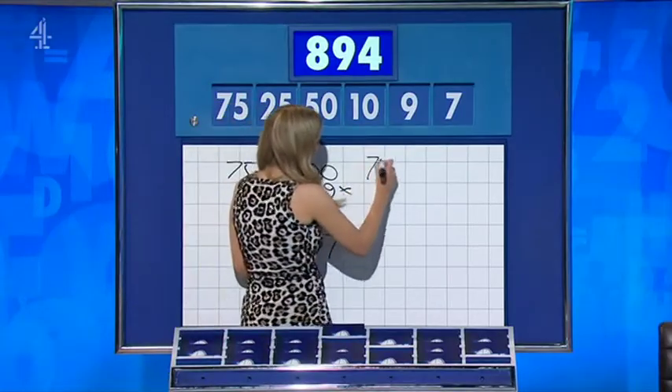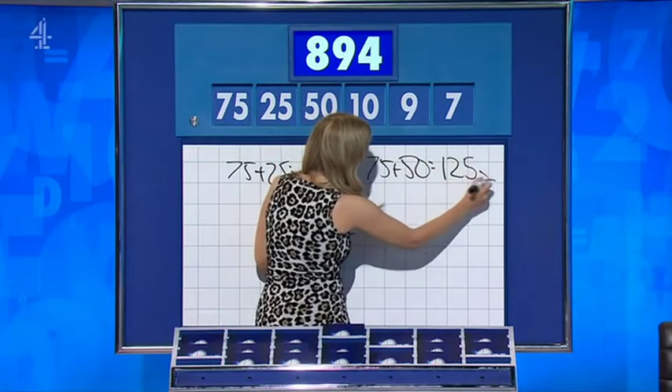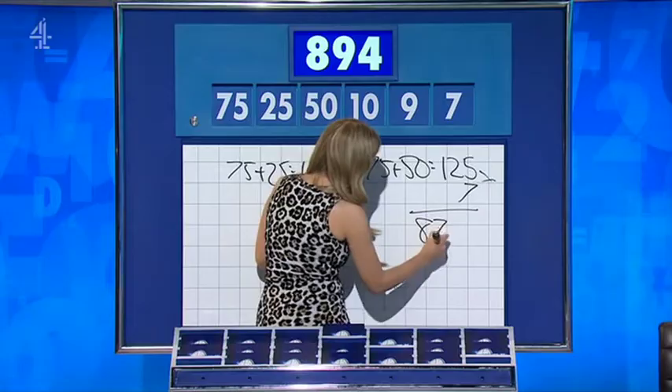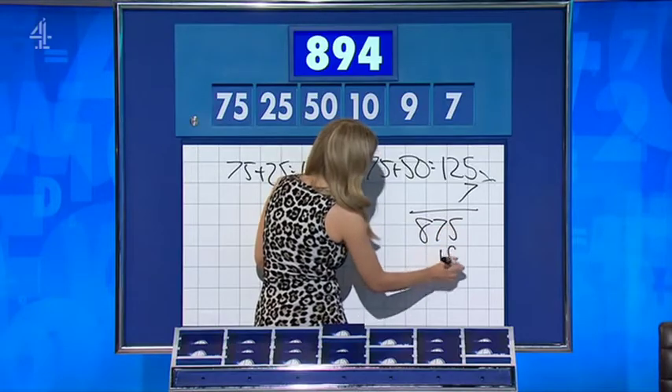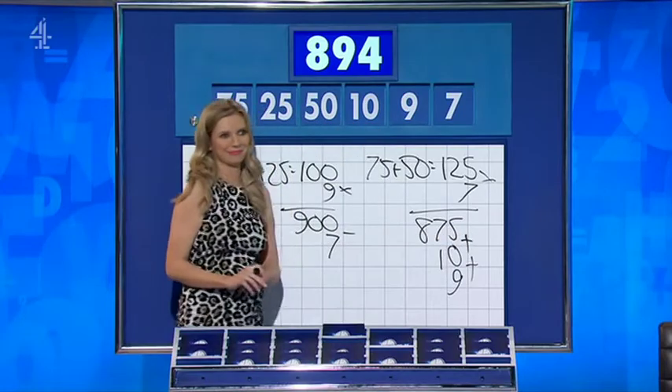But now we come to the tricky part. Rachel, can you unpick this one for us? I've just spotted 75 plus 50 is 125, times that by seven for 875, and then you can add the ten and the nine. But lots of dead ends — used all the time in order.